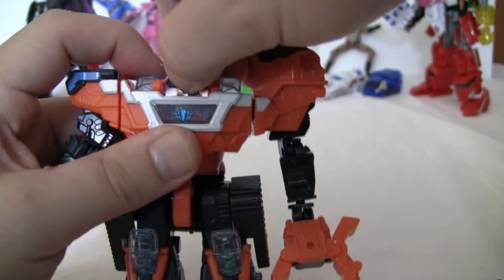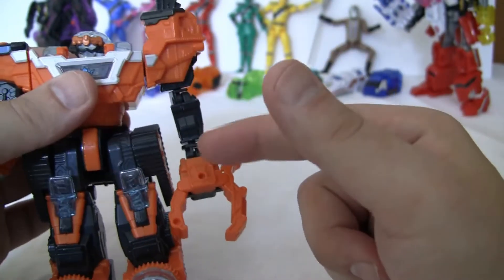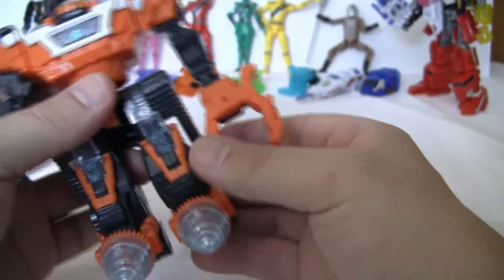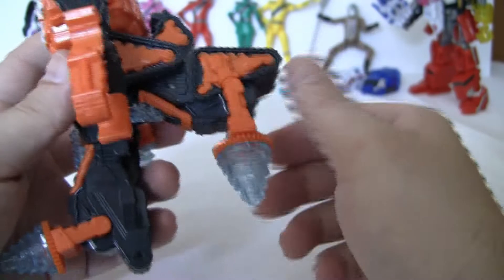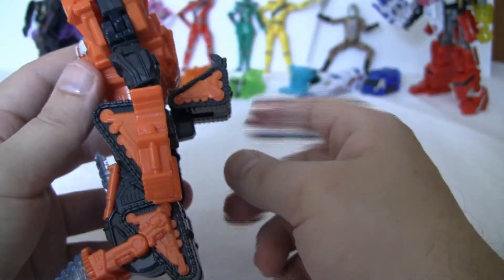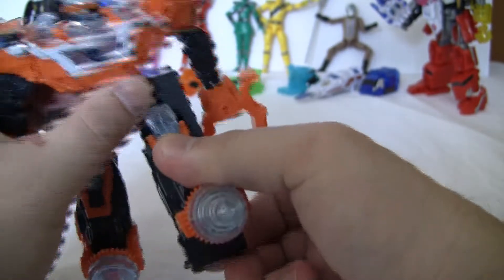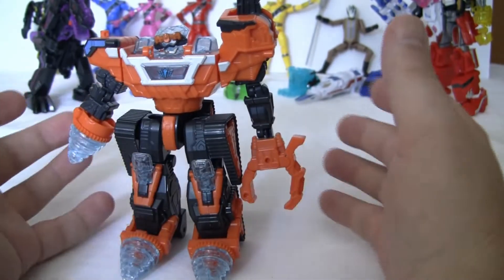The ball-jointed head can turn left, right, and up and down a little bit. Arms can move in multiple directions — all kinds of joints here, with rotation on both sides. Same thing on this side: joint, rotation, and a joint. Legs — the waist has rotation. Legs can move forward that much. This part here can be moved out of the way if you want to get further back motion — you can put it up and out of the way completely, but I usually leave it in. Does have a knee with a nice full bend, and there is some thigh rotation, but the treads do get in the way. Very poseable. One thing Mini-Pla definitely has over the full-size DX toys is the poseability and the compact size.